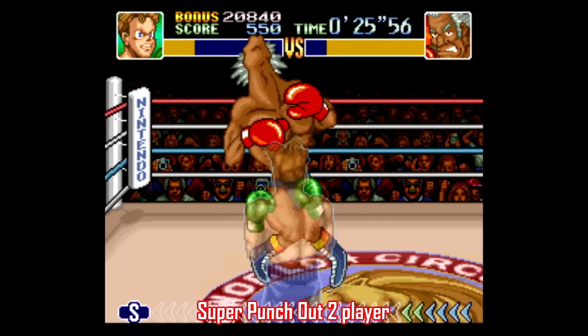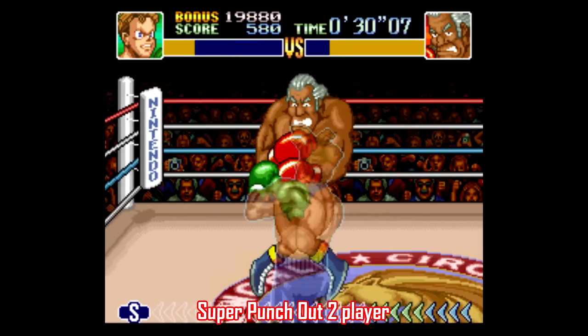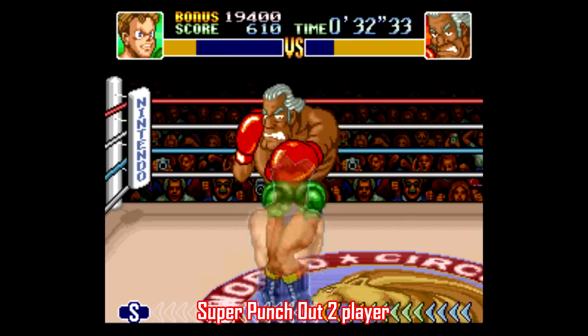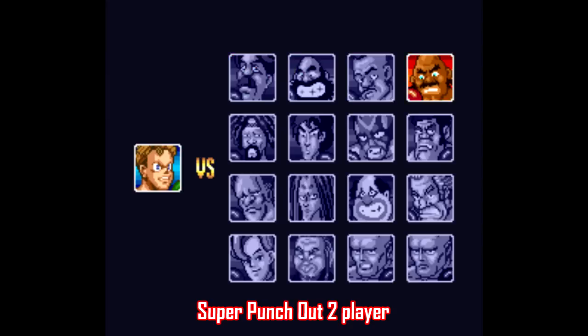I gotta start with one of the coolest stories involving retro gaming in the last while. A couple months ago, Unlisted Cheats on Twitter somehow uncovered a way to unlock a two-player mode in Super Punch-Out. Yes, that's right — one player can play as anime Jim McMahon here while player two can pick from any of the fighters on the super circuit. It is really cool.